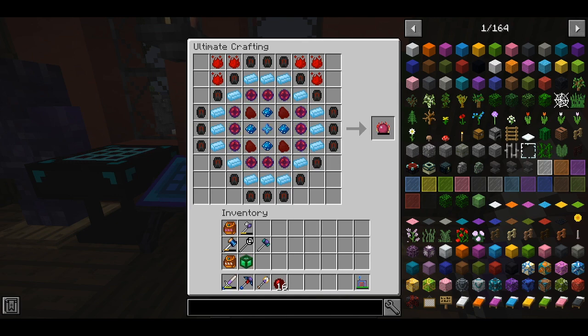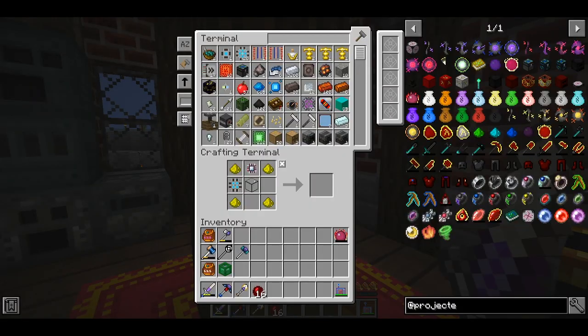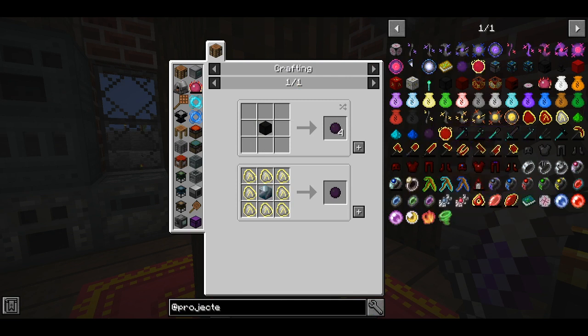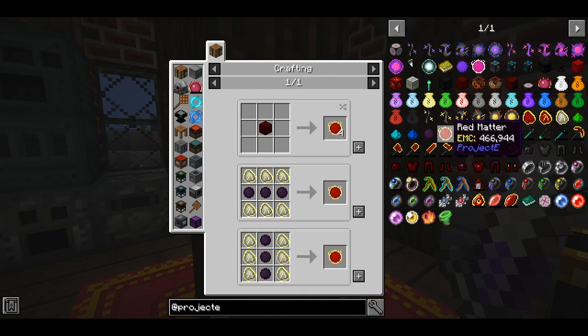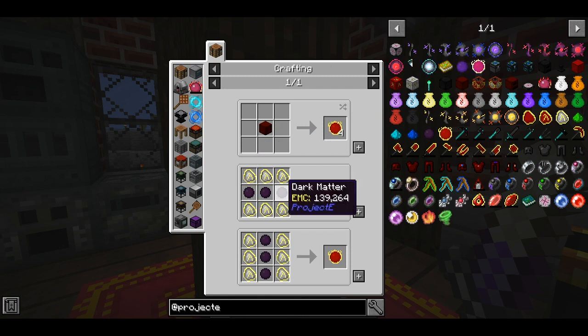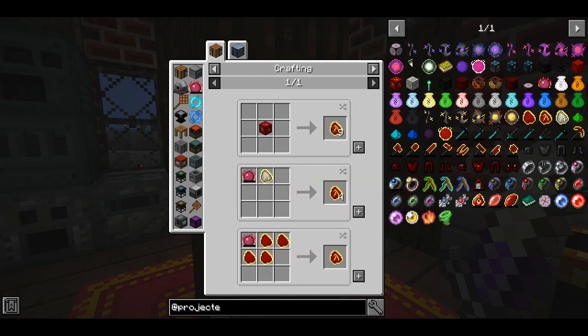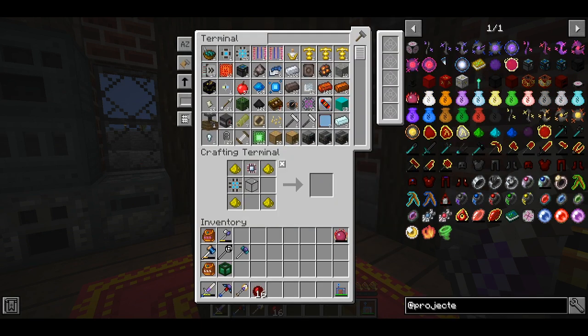Ladies and gentlemen, I present to you the philosopher's stone — and some crystal time ingots! We have plenty of coal since it wasn't required for anything else. We're going to need to make a lot of dark matter and then a lot of red matter. That's 24 red matters, so we need 72 dark matters, which requires all of these crafting steps. That's a lot of coal — I'm not sure if we have enough.